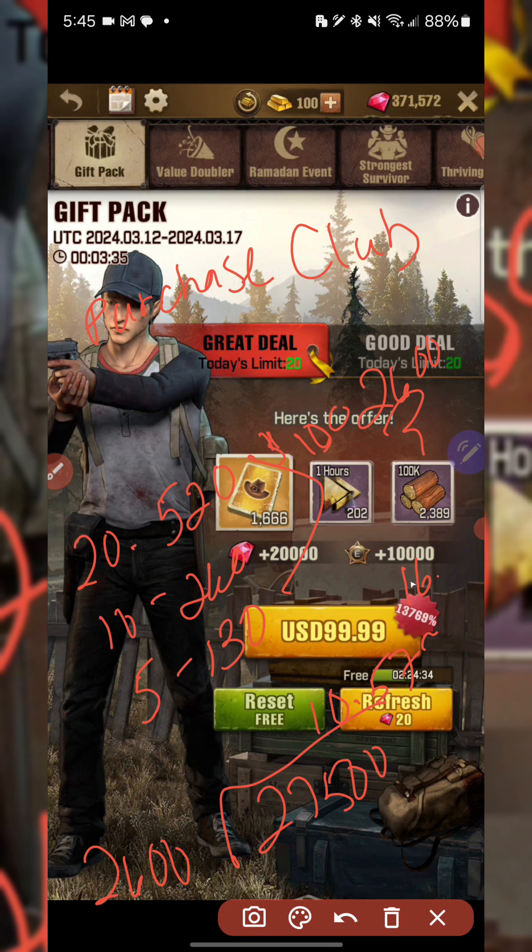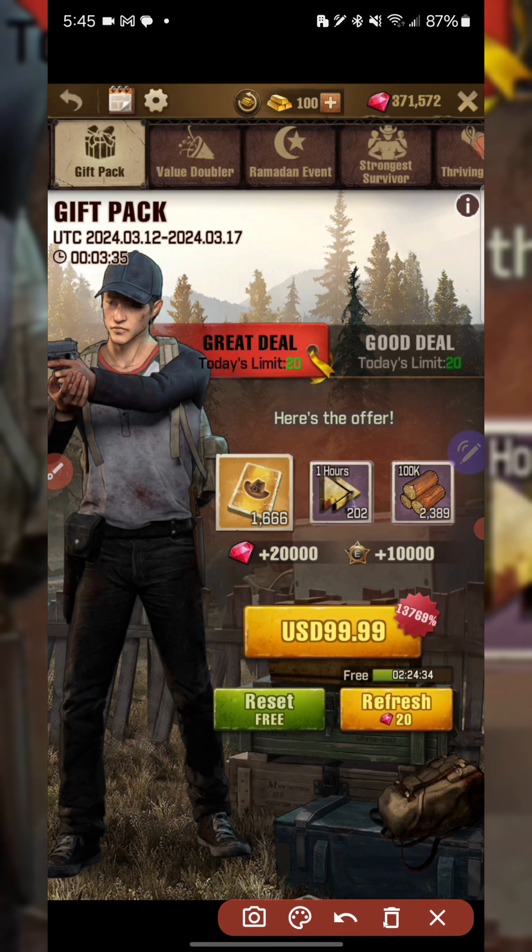If you divide those 2,600 radios into the 27,500 we need, you get about 10.57 — so technically 10.6. Multiply that by $100 and it's basically $1,060 to get the 27,500 radios via Purchase Club. So you have $1,650 on one end and $1,060 on the other — a difference of $600.